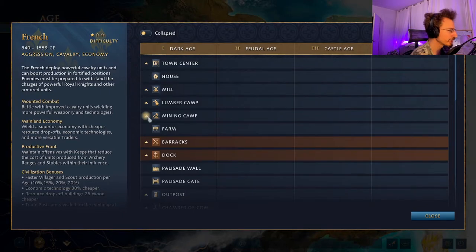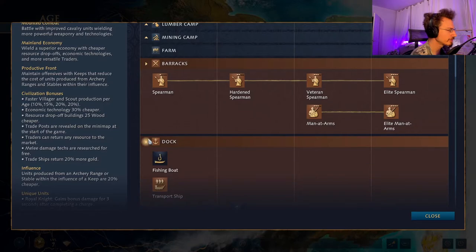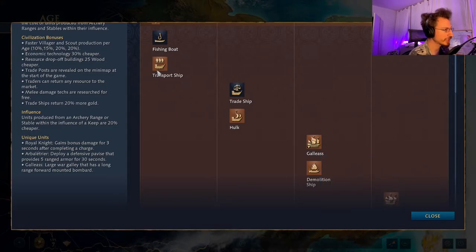Going to the dock first, the French have the Galleass — a very powerful ship with a bombard mounted to the front. Extremely powerful in naval confrontations and devastating to coastal buildings. On a sea map, the French are definitely a force once you hit the Castle Age and can produce them. They're expensive at 360 wood and 300 gold, but a fleet of them is a force to be reckoned with.